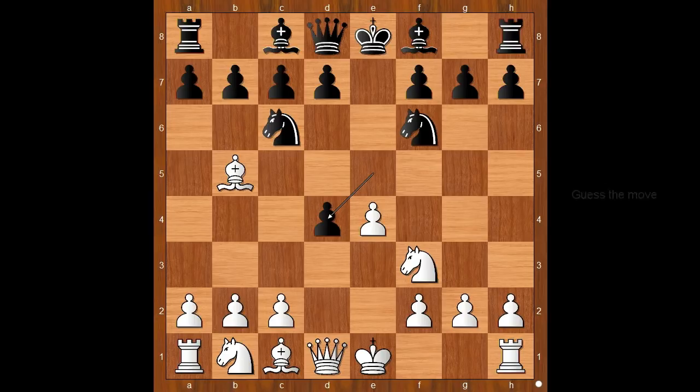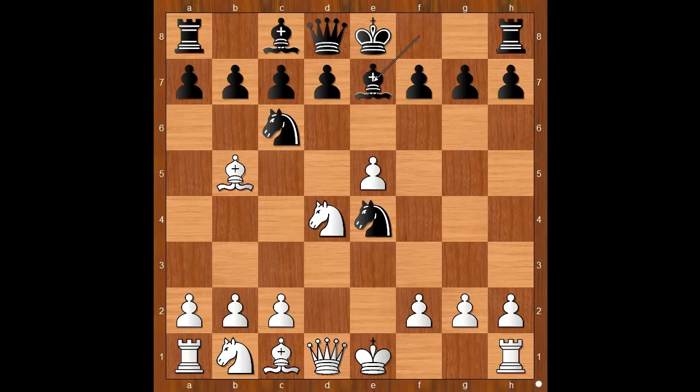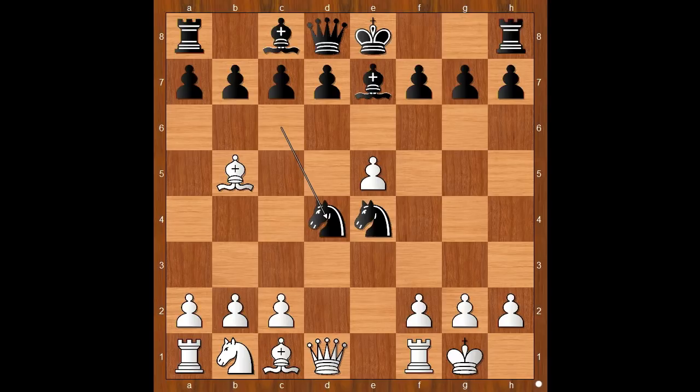White to move — how would you continue now? Henry Bird played e5, Nxe4, Nxd4, Bxe7, and Henry Bird castled on the kingside. Nxd4 — let's take it back. What happens if Nxe5? Then Black gets in trouble. After Rxe1, back to our game: knight takes on d4.